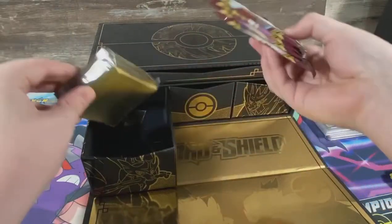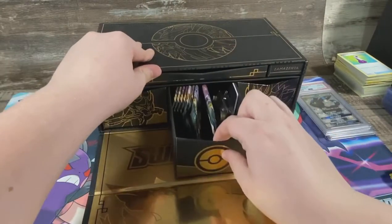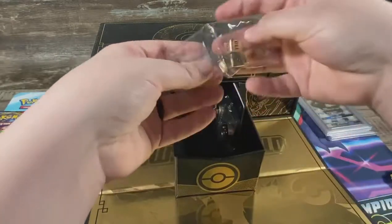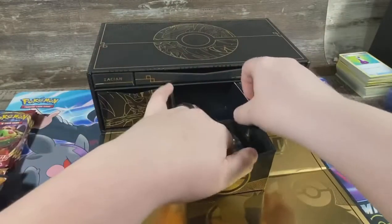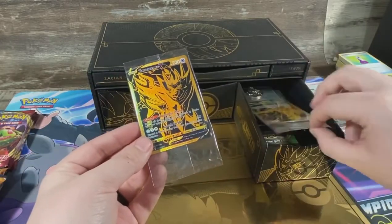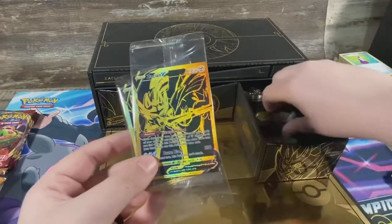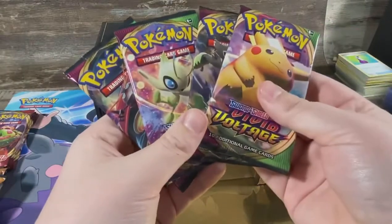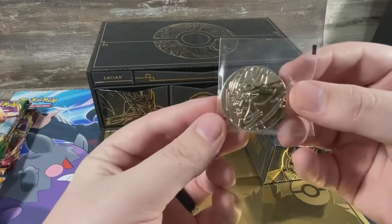In here you've got some sleeves, then here's Sword Shield base set — 16 packs total. And then here you got your Darkness Ablaze and Rebel Clash. Then you've got your dice, which are full size game dice. And then we got our promo cards — Zacian and Zamazenta — really cool full gold cards. I'll just set them to the side. And then we got four more Vivid Voltage packs, more sleeves, and a gold coin of Zamazenta.